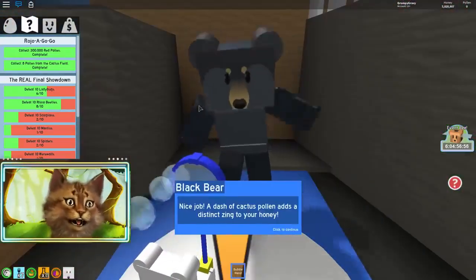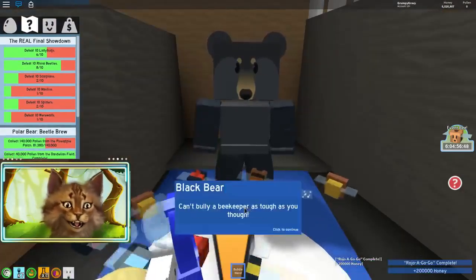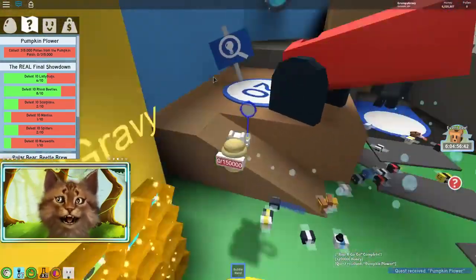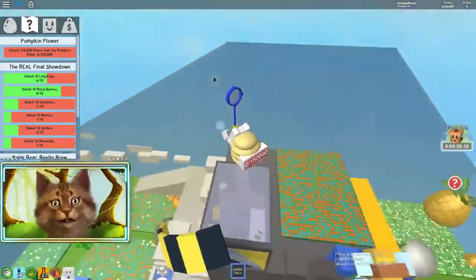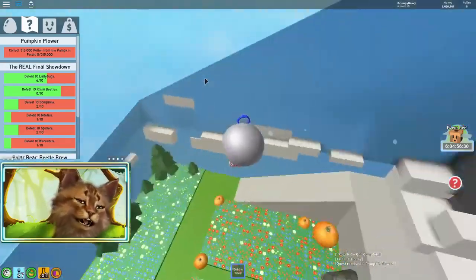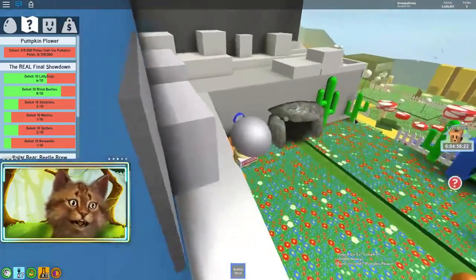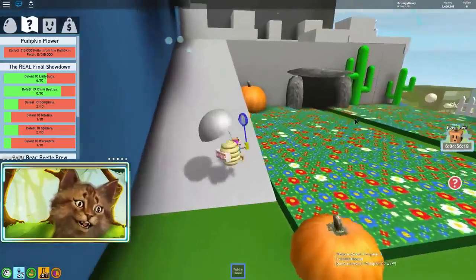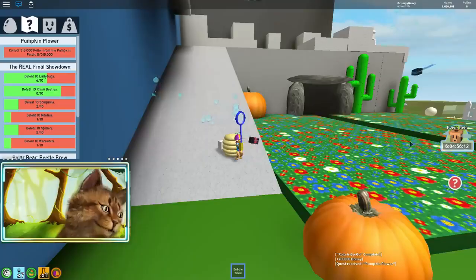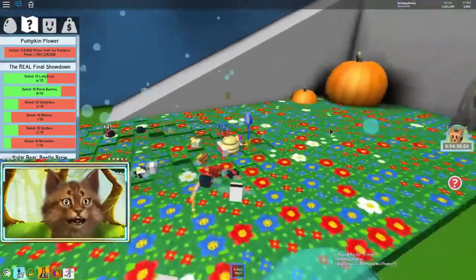It actually took a while to collect all these red pollens, but we did it. We need 10 more, we're halfway there, guys. Now we need to collect 315 pollen from the pumpkin patch - pumpkin is right over here. You know what I'm thinking? Maybe I should wait until I get a diamond egg before buying another bee slot, because then I can put the diamond egg in that bee slot and it'll be so much more OP. What do you guys think?